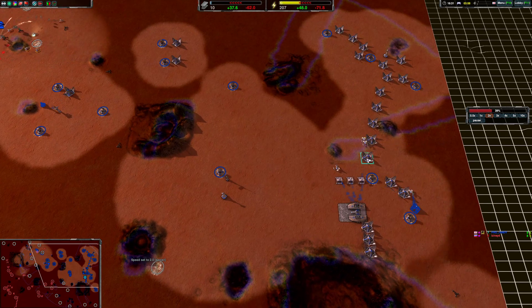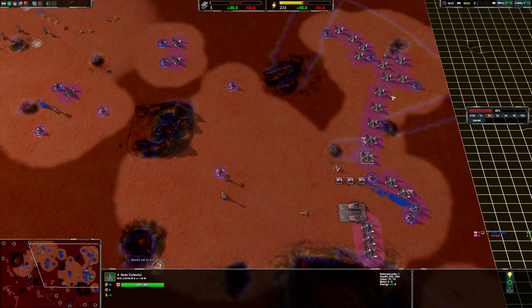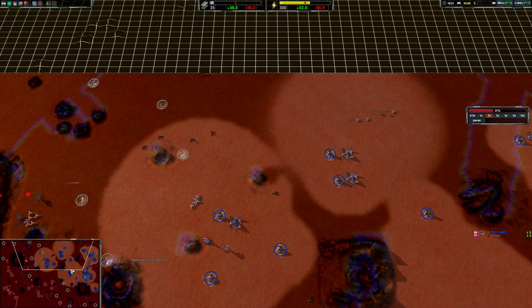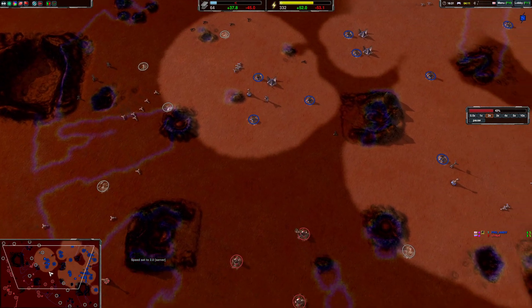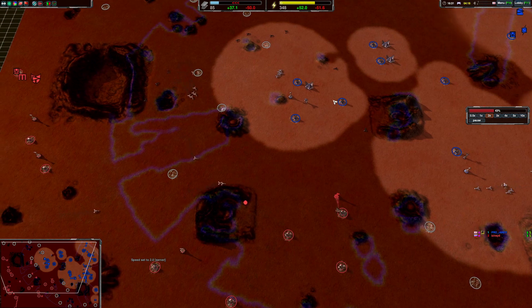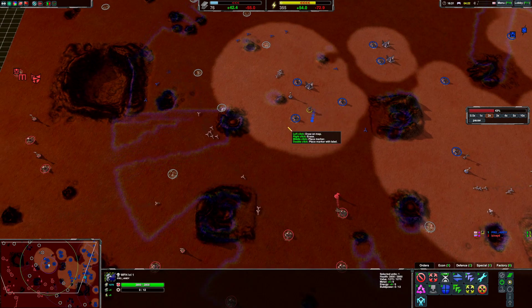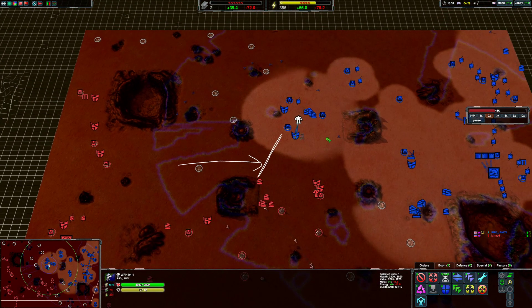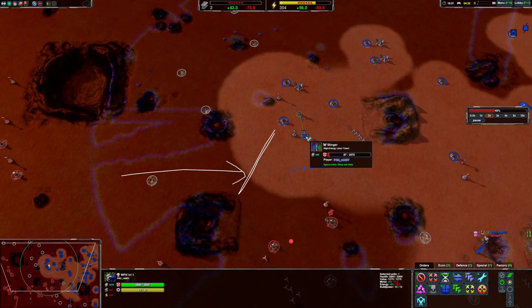So whenever I'm building solos I try and make it so that even if it's not in a grid initially, they can grid at some point. And one thing I like to do at this point with my commander is try and cut off this area — makes it hard to reinforce. So that's why the HLT is here.